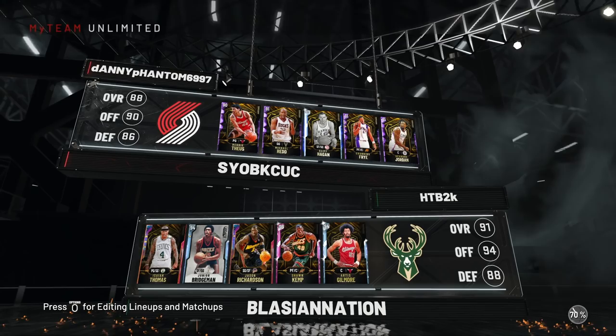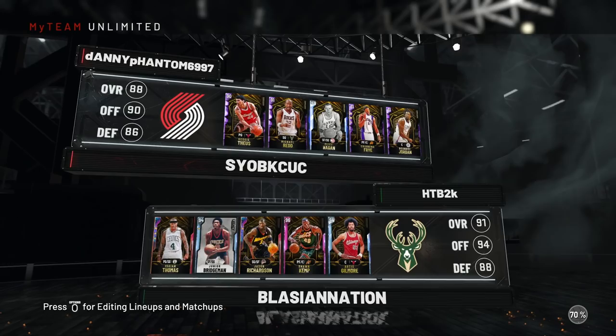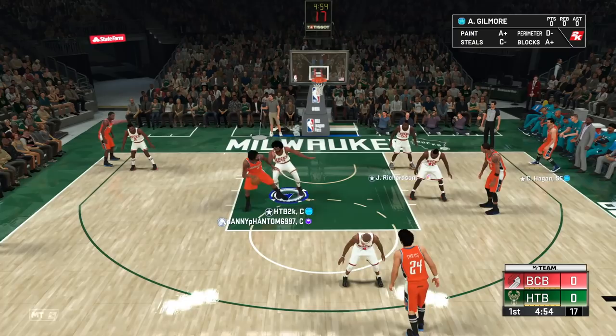All right, on to game number two. Our matchup is looking like Reggie, Theis, Michael Redd, Cliff Hagan, Channing Frye, and Deandre Jordan once again — nothing too too crazy. Let's see what Redd can do against Junior though.